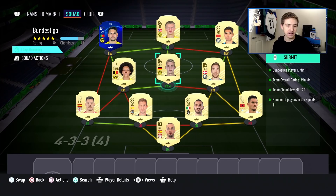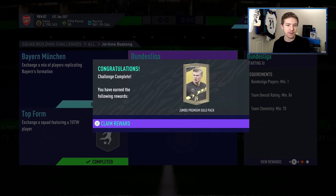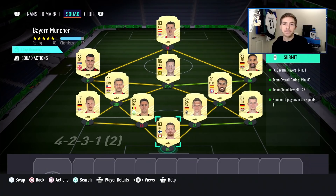For the Bundesliga SBC we have a Bundesliga theme - it's all Borussia Dortmund to keep the rating up - and we've also got some Serie A players and some La Liga in the bottom left. That gets us a Jumbo Premium Gold pack, which really isn't that great. And then finally for the Bayern Munich SBC we are literally just submitting a Bundesliga team with a Reus to keep the rating up and Javi Martinez as our Bayern Munich requirement.